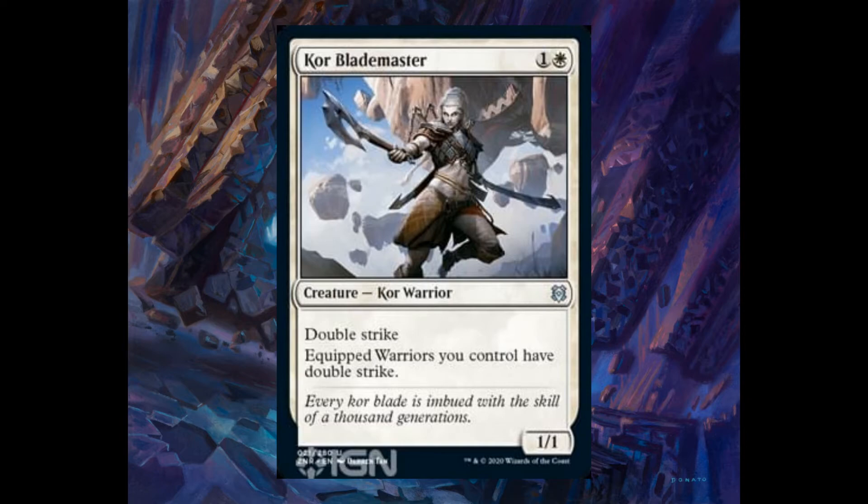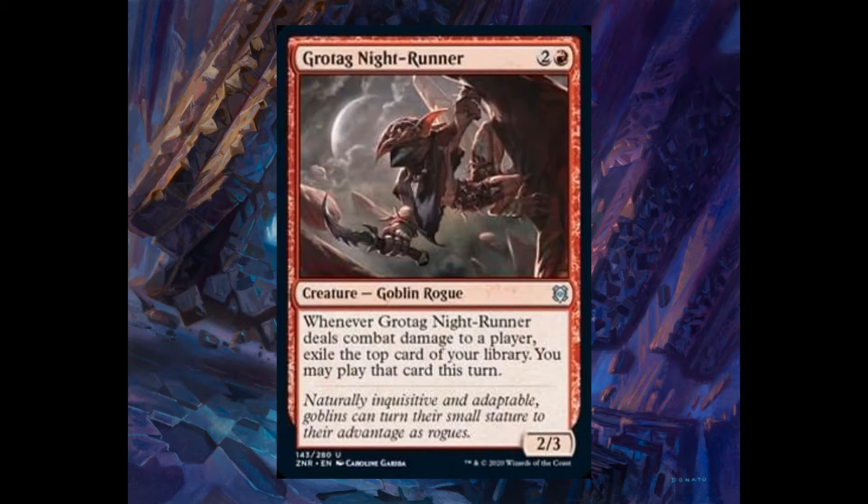Call Blademaster, one and one white, 1/1 with double strike. Equipped warriors you control also have double strike. Crotech Nightrunner, two and one red, 2/3. Whenever it deals combat damage to a player, exile the top card of your library — you may play that card this turn.